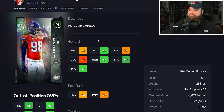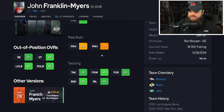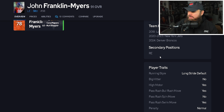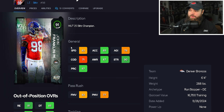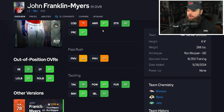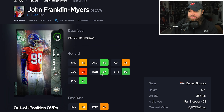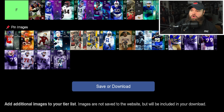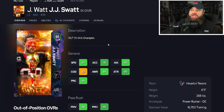John Franklin Myers has 83 speed, 89 acceleration, low power moves, not really high finesse moves either, 89 block shed, 93 impact blocking. Bull rush and swim move on yes. I don't know how this card is a 91 overall — the only stats at 91 or above are tackling and impact blocking. There's no point running this card. Placing John Franklin Myers in F-tier.